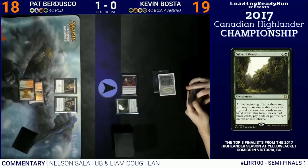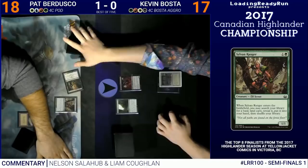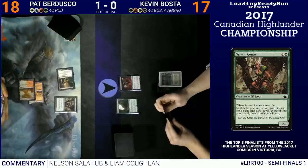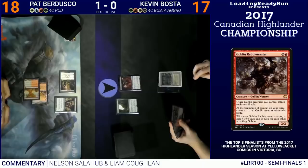Here's my first mistake of this game: attacking with the Deathrite Shaman, not understanding how the game is going to play out — and it does end up biting me. This was a huge mistake. I should just be trying to stabilize immediately; he had a one-drop and a way to get card advantage in the Sylvan Library. I couldn't think of why I wouldn't want to attack, but I'm not going to be doing lethal through just normal combat damage this game — so I just shouldn't have attacked.